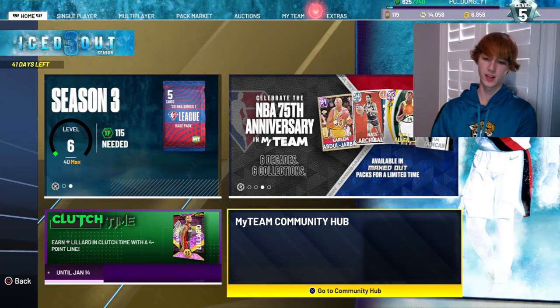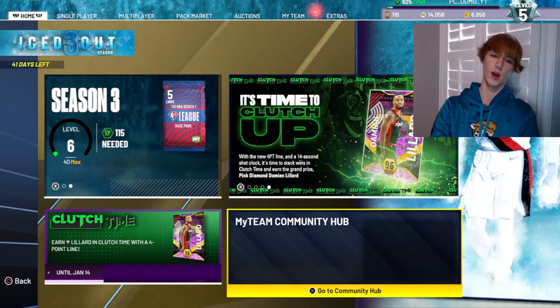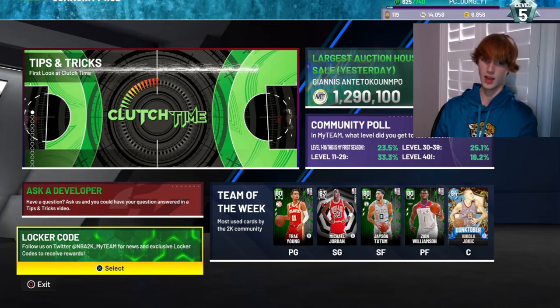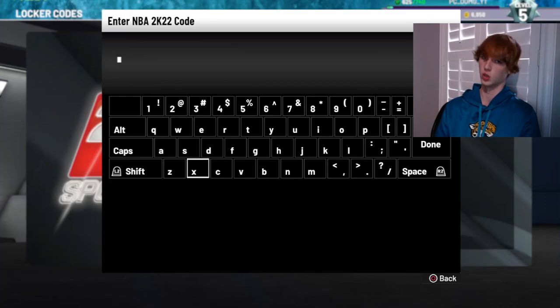What's up boys, got a locker code for you guys. We're gonna go ahead and throw this in here, and we also have a tiny little pack opening at the end. It seems like a pretty solid locker code — kind of a W in my opinion. Pretty sweet, got a bunch of new stuff in my team, so that's pretty awesome too. Got clutch time as well.